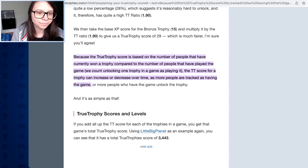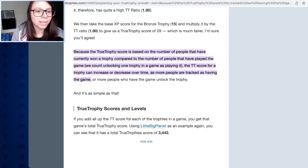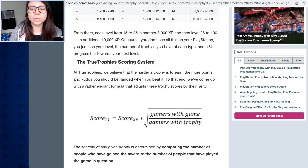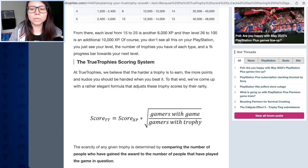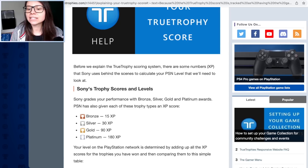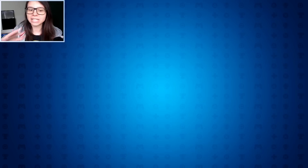There's an example showing how that's done. The True Trophy score is based on the number of people who have currently won a trophy compared to those who've played the game. The True Trophy score for a trophy can increase or decrease over time as more people are tracked as having the game or more people unlock the trophy. I love having my data shown back to me in weird and wonderful ways - like when Google tells me where I've been all month, which is terrifying, but they present it so nicely.